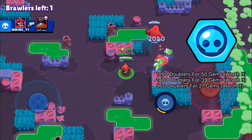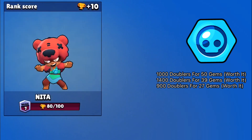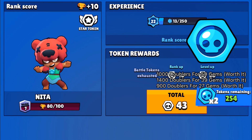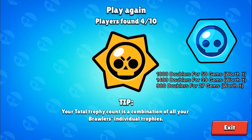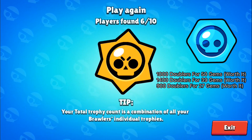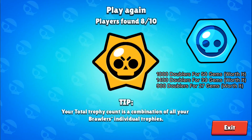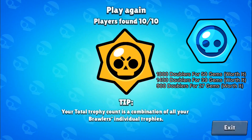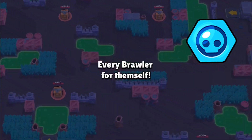You should always spend your gems on the 49 gems or 50 gems token doublers, which are regularly in the shop. Now, there are two other token doubler offers that aren't always available. You have the 1400 token doublers for 39 gems, which is the best way to spend your gems — you get 14 boxes for only 39 gems. There are also the 900 token doublers for 27 gems, which is also worth it. Make sure to buy those two when you see them in your shop.